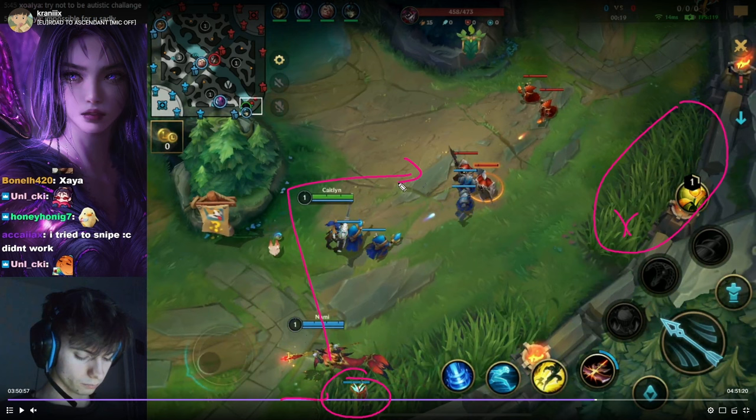However, Nami can already be here. Why can Nami be here? Very simple — Kai'Sa is a low-range AD carry and Pyke cannot hook through minions, and therefore using these minions as an invisible wall makes it impossible for the Pyke to play.